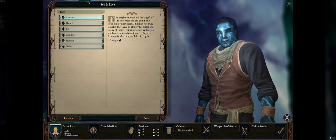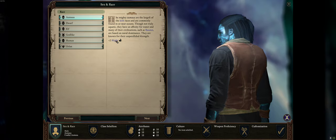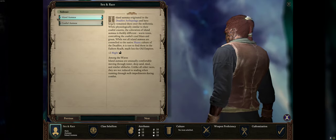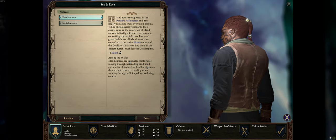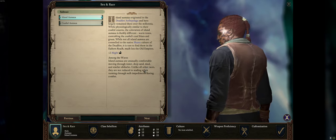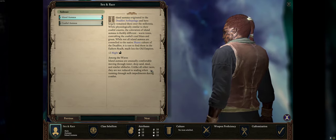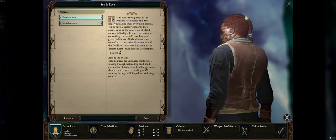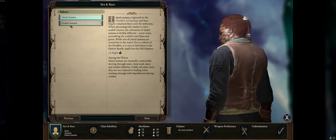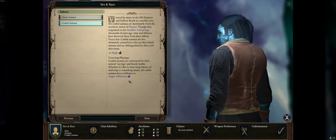So let's talk a little bit. Aumaua are big guys with plus-two Might, and they have two subraces. The Island Aumaua have a perk that lets them ignore movement penalties in shallow water, deep sand, and mud — but you don't encounter this that often, so it's not worth it as a subrace. You're much better off picking Coastal Aumaua, which gives you resistance to Might afflictions.